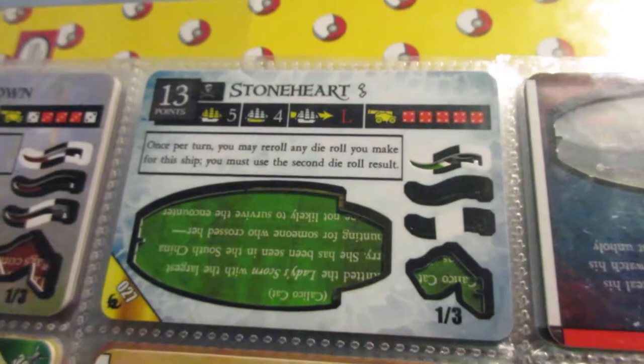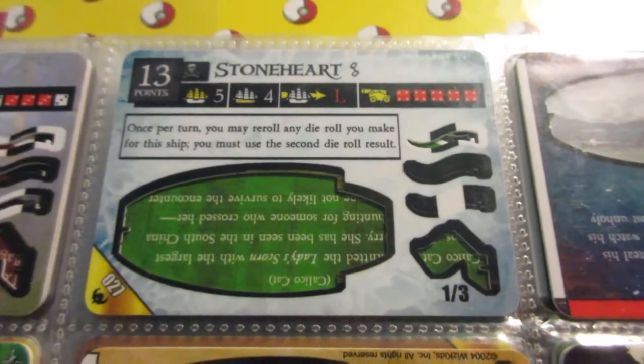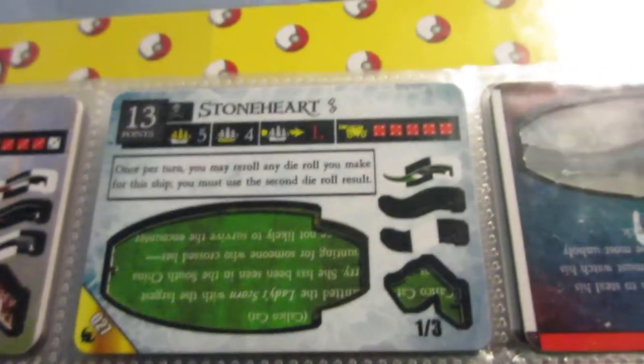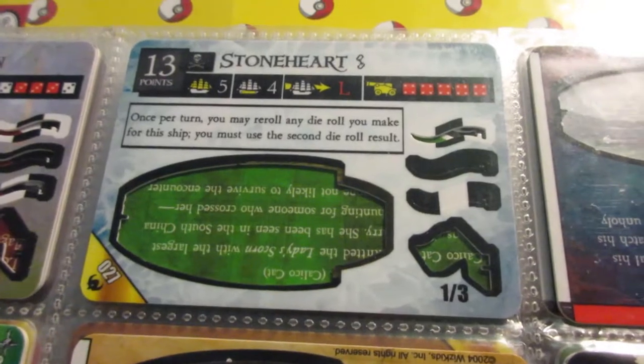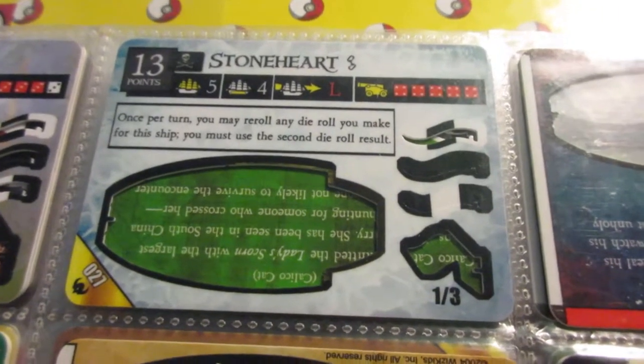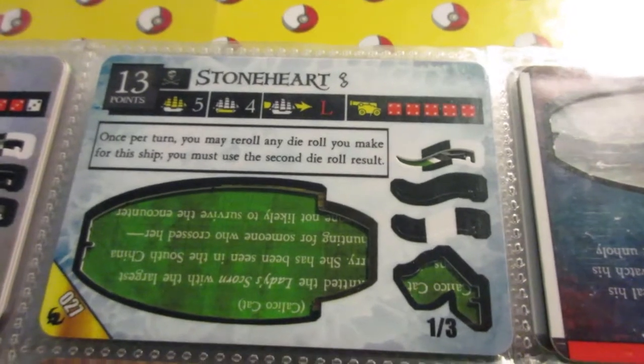The Stoneheart — this one is not very popular. Frozen North is a rare set in general. This is also one of the worst Pirate Five Masters. Nothing really stands out: the reroll ability is nice because it helps with all sorts of different stuff, but the cannons aren't very good, and the cargo and speed aren't really anything special either.